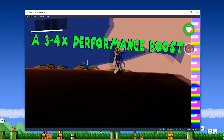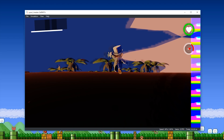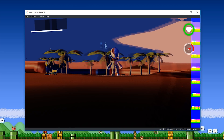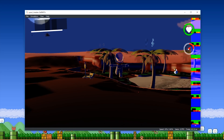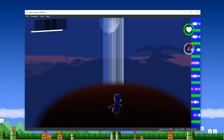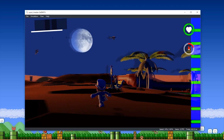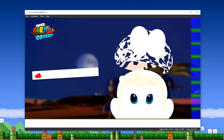It absolutely blows my mind just how much work these developers are putting in on a daily basis. It seems like they literally just don't sleep and all they are doing is working on this Nintendo Switch emulator. You can see while we're jumping around, we're still maintaining around 15, 16, and 17 frames per second. So what I now want to do is also show off that not only have they increased performance, but they have also given us better compatibility.